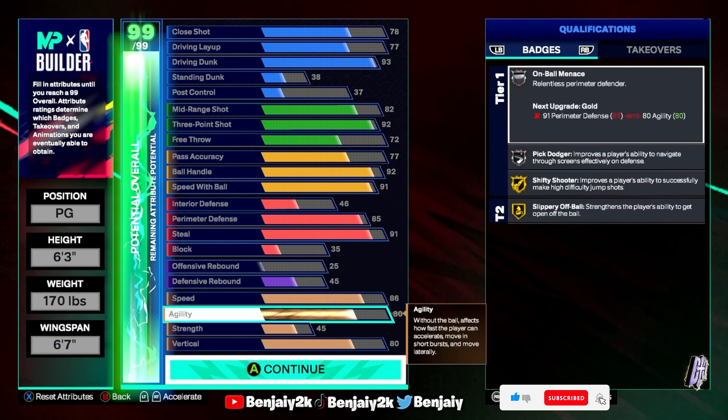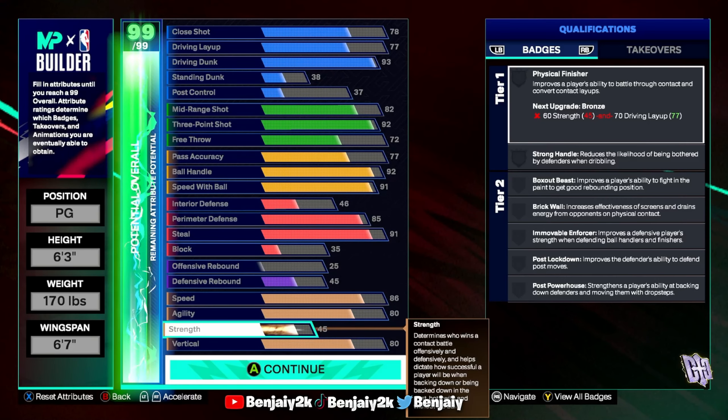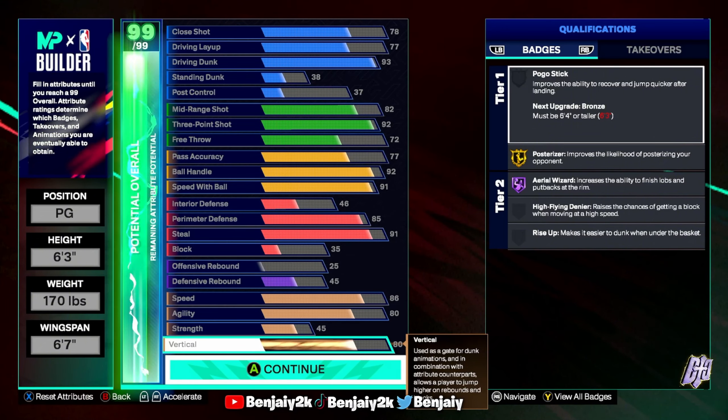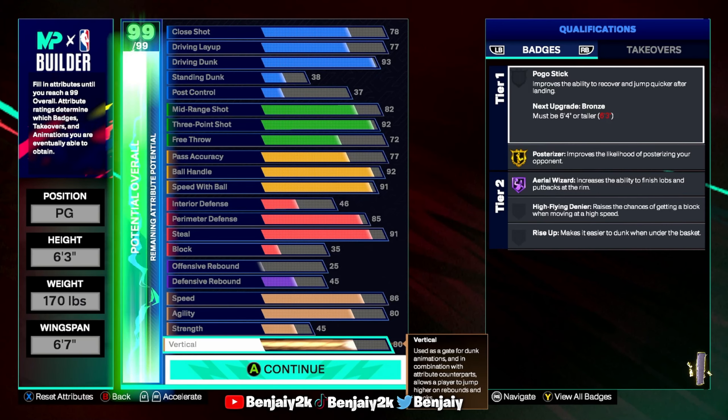Speed: 86. Agility: 80. Strength: 45. Vertical: 80, so you get certain animations like contact dunks and all that. You get Gold Posterizer and Hall of Fame Aerial Wizard. Make sure you go with an 80 vertical — unless you don't want contact dunks, then you can lower it, but I wouldn't recommend it. The way this build is made, you can literally do anything — play defense, play offense, dribble, shoot from half court, contact dunks. Who wouldn't want all that as a 6'3" guard?